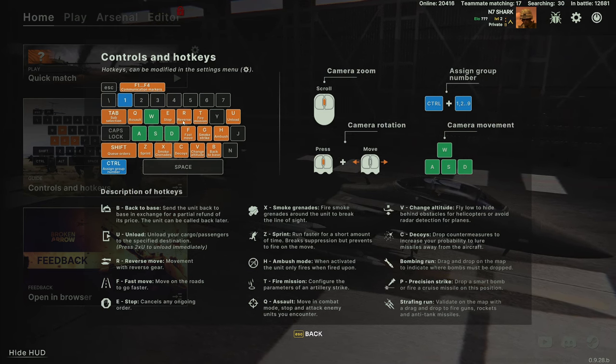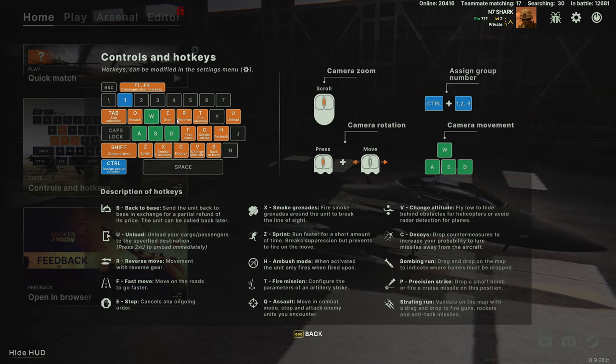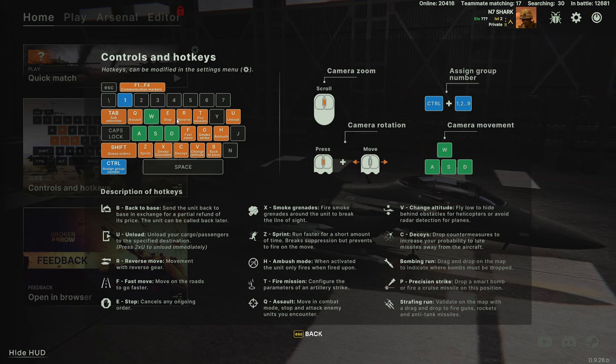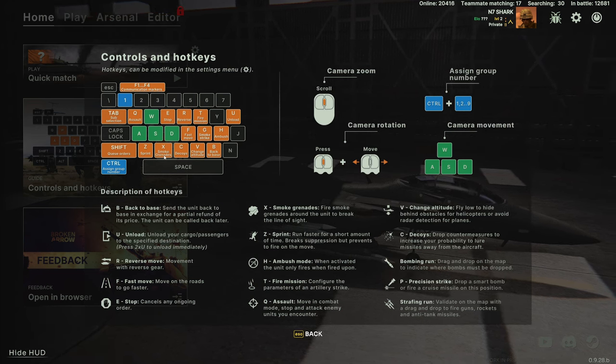Stop is useful. Reverse is very useful because all the vehicles in this game have front, side, top, and rear armor. Being able to reverse away from threats is really useful, and one technique that's really handy is using X to pop smoke grenades.